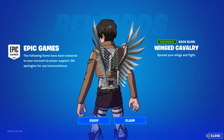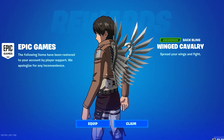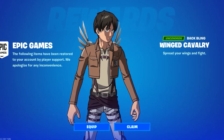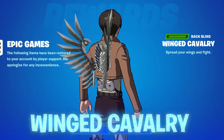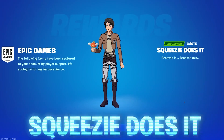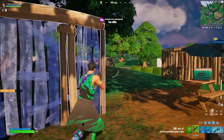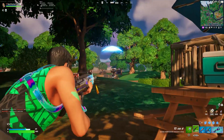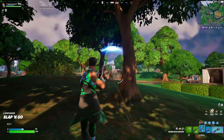A free back bling is also going to be unlockable for completely free. There is an upcoming Community Battles event planned to grant all winners a free back bling called the Wing Cavalry back bling. You will also be able to get the Squeezy Does It emote from this Community Battles event. I'll leave a link in the description to the website you need to visit to get these free rewards when the event starts.